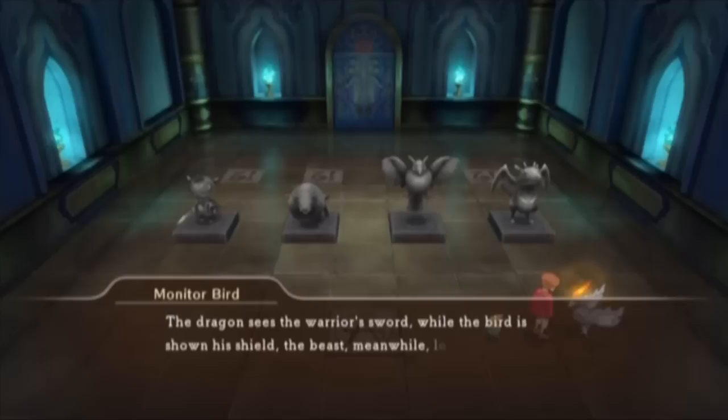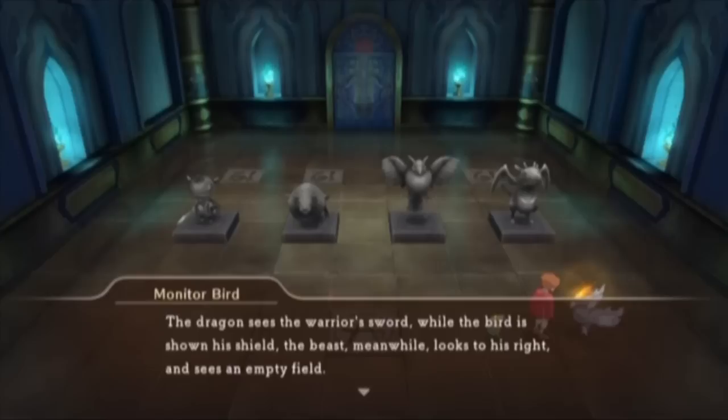When you talk to this guy, he'll give you a hint. Now you actually have to take the hint to solve the puzzle, pretty much. So: the dragon sees the warrior's sword while the bird is shown his shield. The beast, meanwhile, looks to his right and sees an empty field.